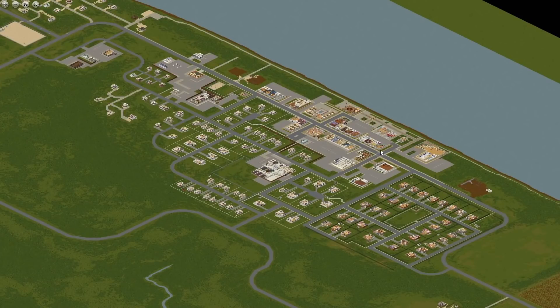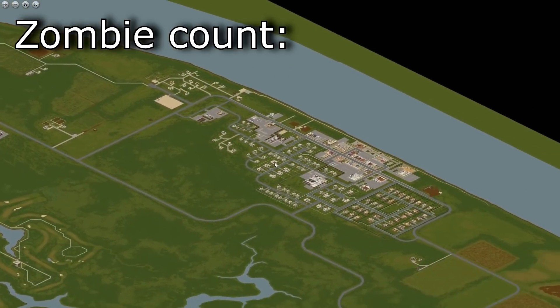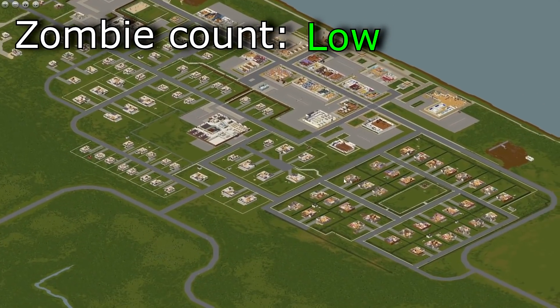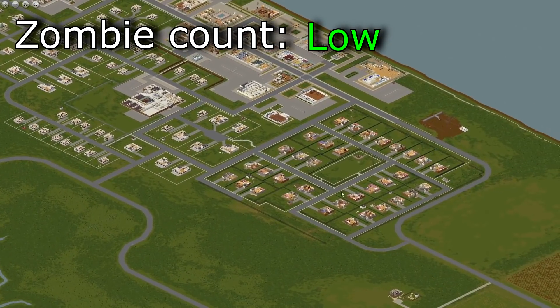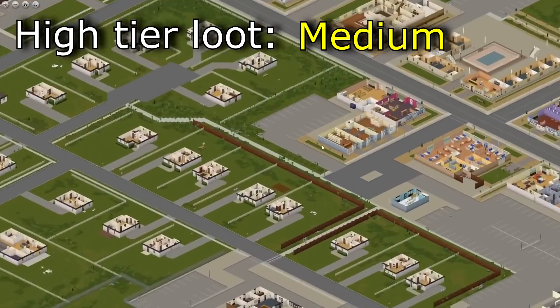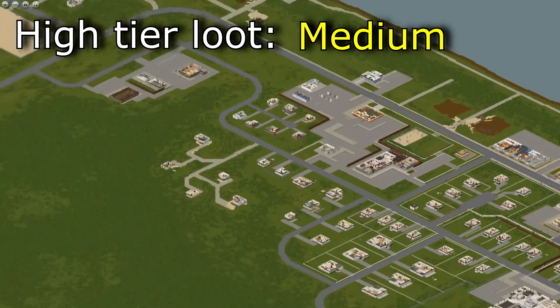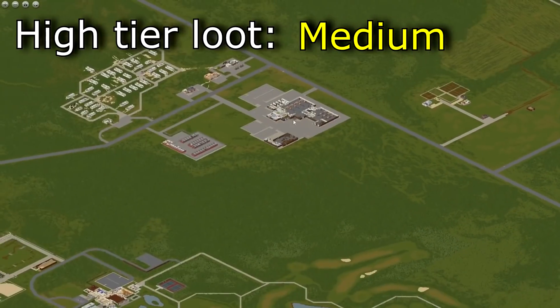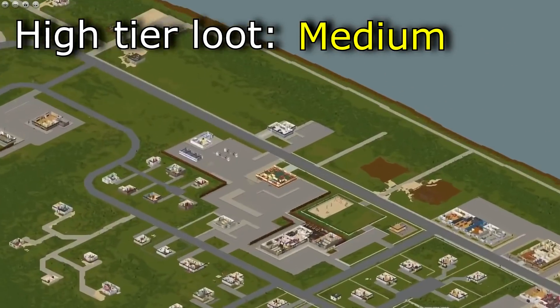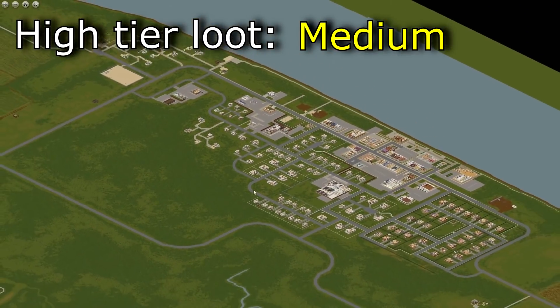Riverside — favorite of a lot of players. The zombie count is low. Riverside doesn't have overall big zombie count, it's possible to survive. High tier loot? Medium. I would have to say medium because there's the hardware store in downtown and the warehouses at the trailer park, but that's about it. The police station has only like 3 gun lockers and other than that not much high tier loot.